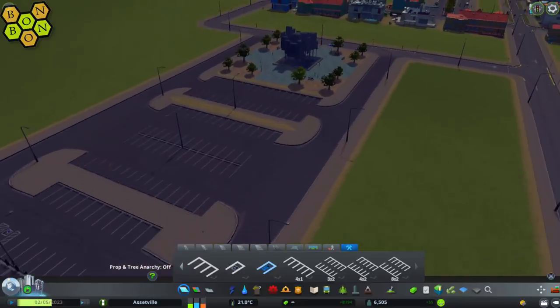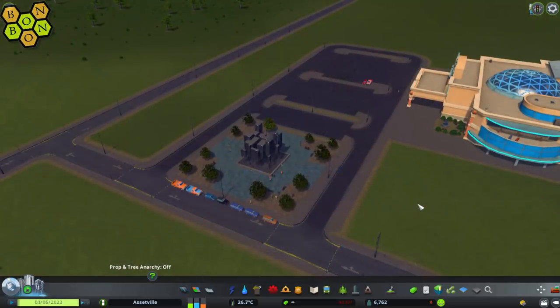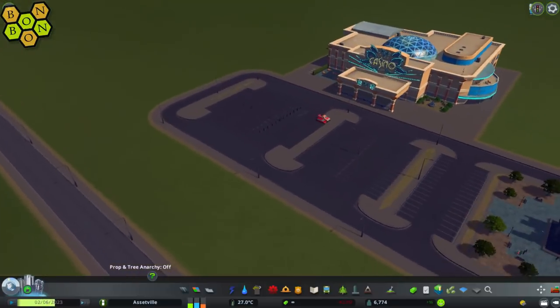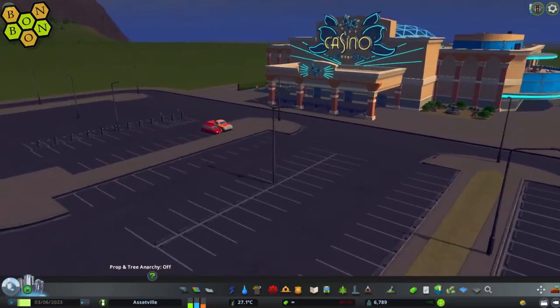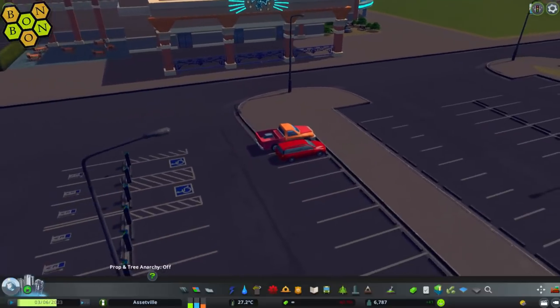Now the question is: are cars going to use them? We now have our first visitors. To encourage people to come along I've plopped down the casino. People are already using the parking bays at the very front for the memorial, and over here we've already got our first two visitors come to use the casino — quite right too!